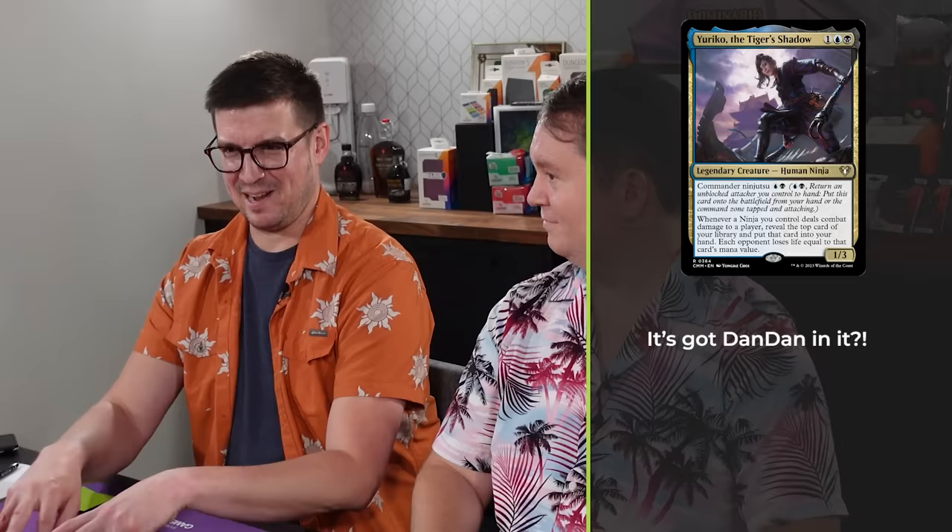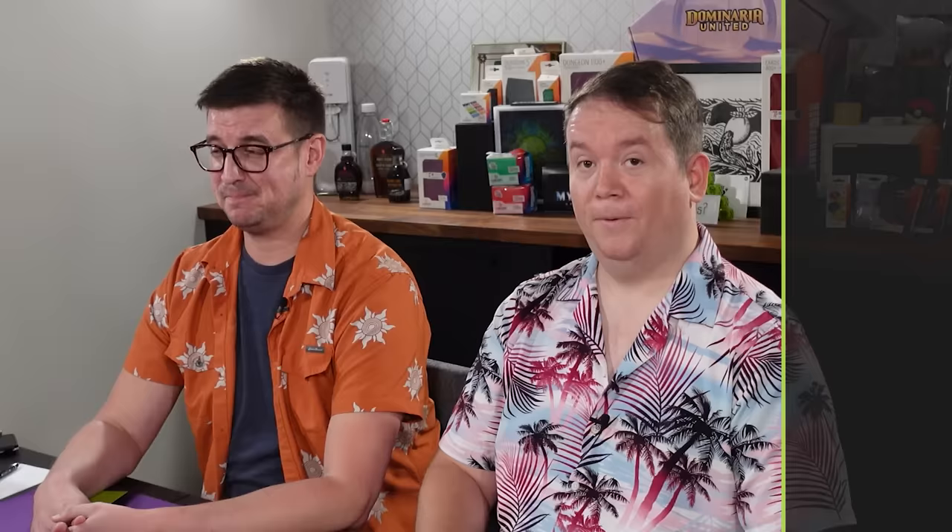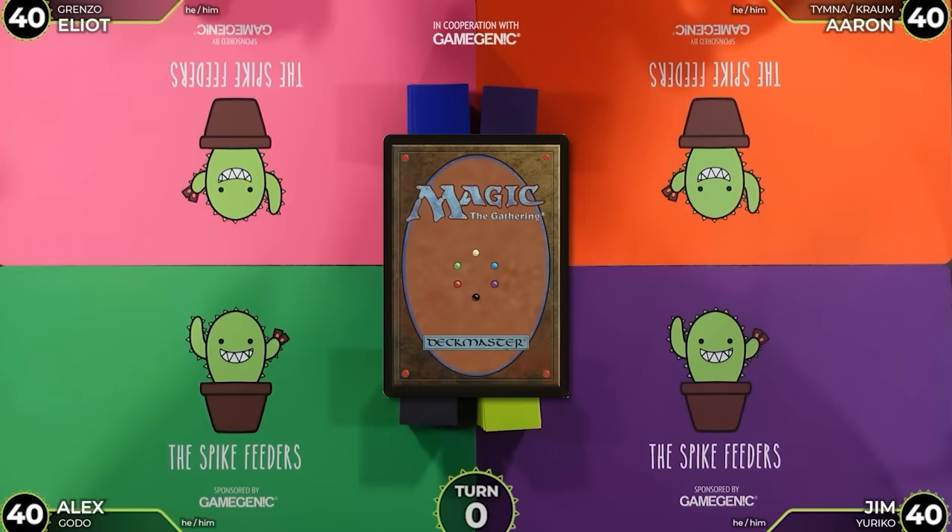I'm Jim. I'm playing Yuriko. This is a tempo deck — the idea is get a bunch of little guys, get in Yuriko, and just start flipping stuff off the top. I'm going to kill people with Shadow of Mortality today. I won the die roll because I'm good at rolling dice, and we're going to start the game.